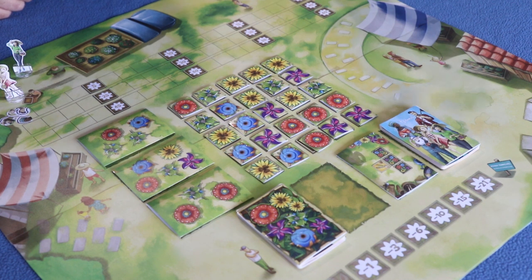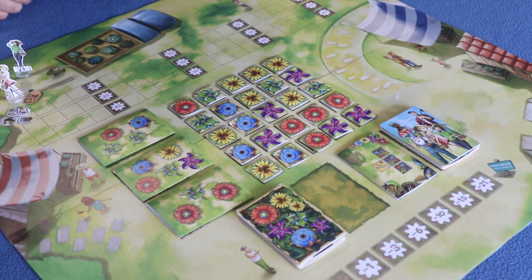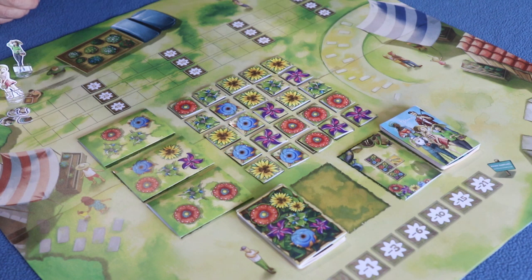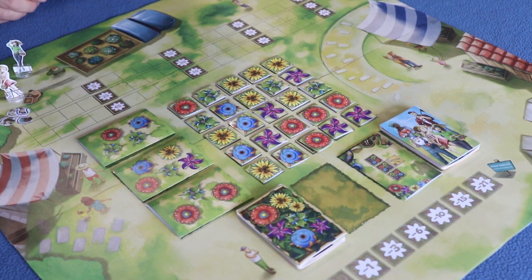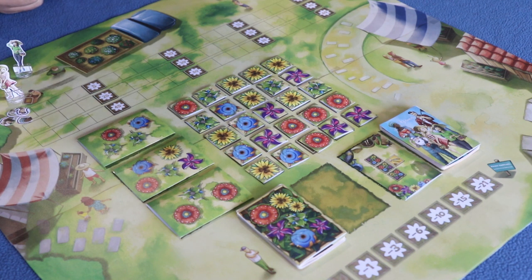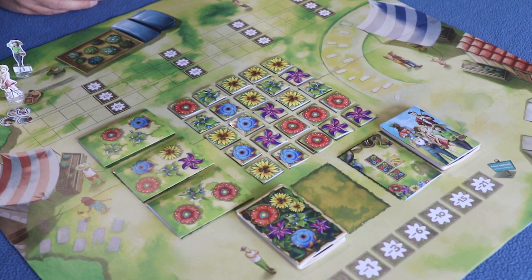The main board's most important area is the market, where you move your player pawn to collect flowers that you then plant on your plots of land — and hopefully fulfill orders to net you points. The market cards tell you what flowers you collect based on your location. There's also the order draw deck and open orders, and the score track where you keep track of your victory.